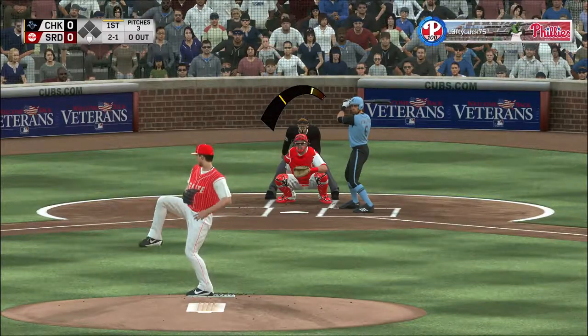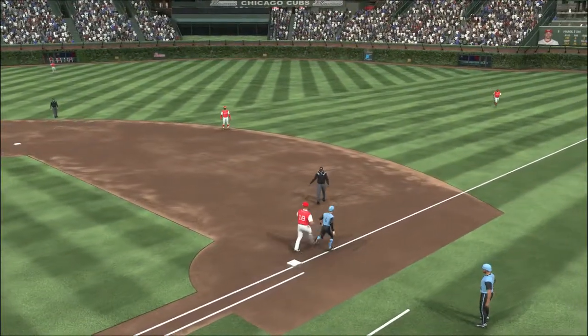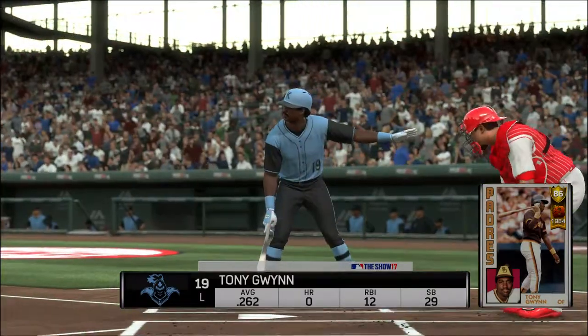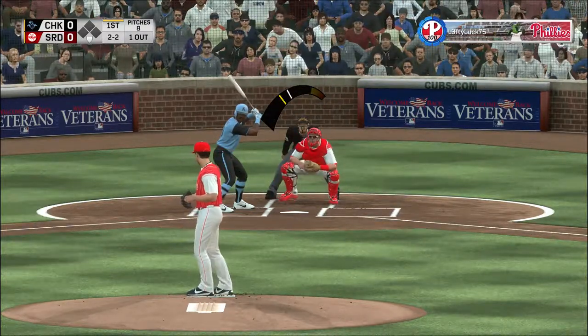Here's the two and one pitch, hard on the ground towards short. Owings is there and he's retired here — one away. Stepping up now, Tony Gwynn will get to take his first cuts here. Tony Gwynn is going to go down from there.